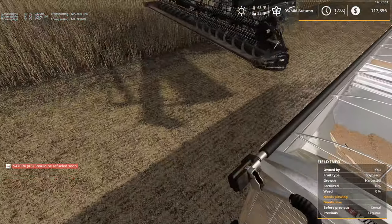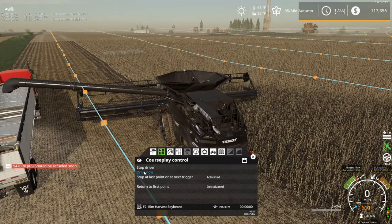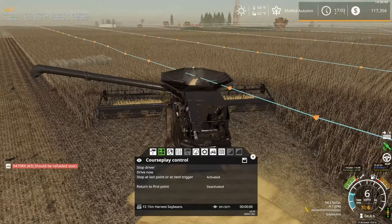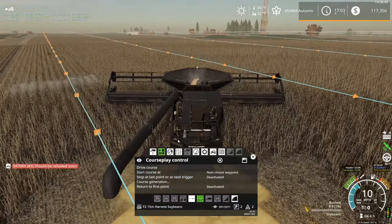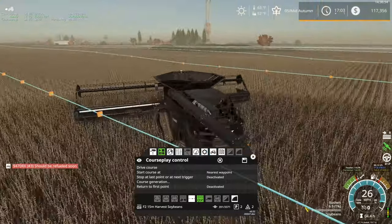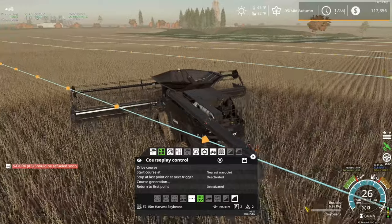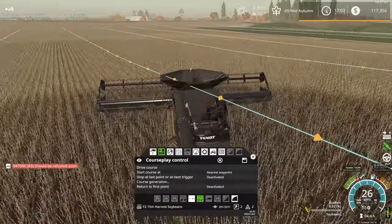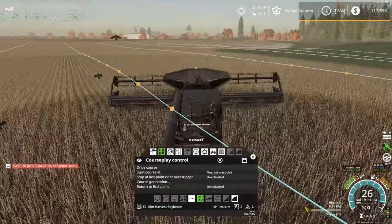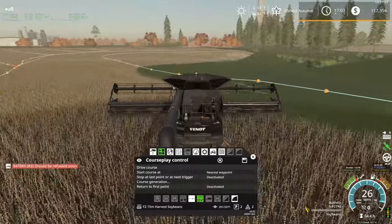It appears the combine has unloaded and is empty, so why is it just sitting here? I'm going to drive now. That doesn't quite look right — he's probably not going where he needs to go. I'm just going to stop. Looking at the map, he was heading roughly the right direction, so we'll just drive him over there. Also got the Bent Ideal 10T still working over here. I didn't catch the fact that he was just stuck there — probably would have had about half this field done by now. Still need to go pick up that other grain cart from the shop and get field 12 going. The last two fields are not going well — leave it to courseplay to be as derpy as possible.